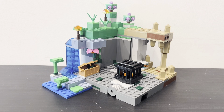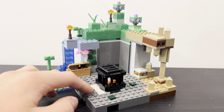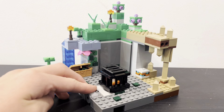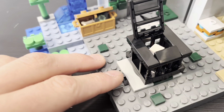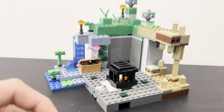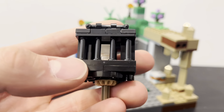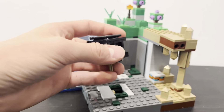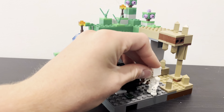Moving on to the set, there's so much stuff compacted into it, and it's honestly kind of surprising how much there is for a $35 set. To start off, you have this little skeleton spawner play feature, where if you spin this little nozzle in the ground — which was on the last dungeon set — it does move the little mob inside. If I lift this up, you can see the little skeleton spinning inside, which is one of the little microworld skeletons — it is the first one that we've ever gotten. It's kind of cool to get a microworld skeleton and have that little play feature, so you can have skeletons spawn in the dungeon.